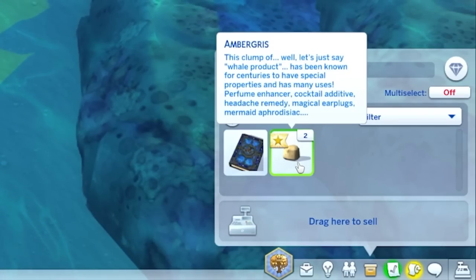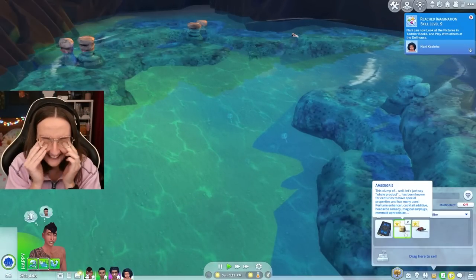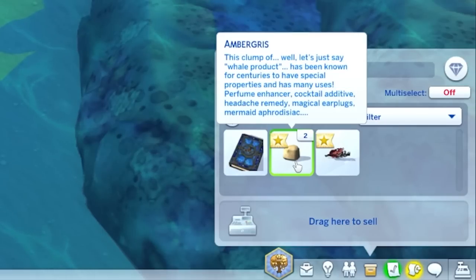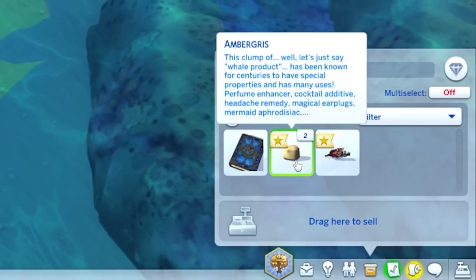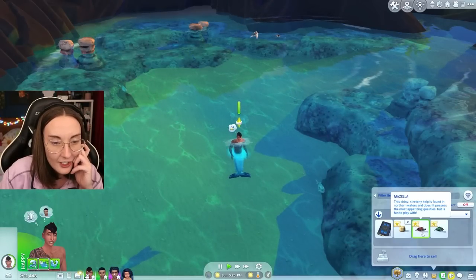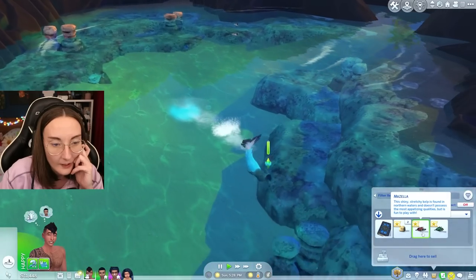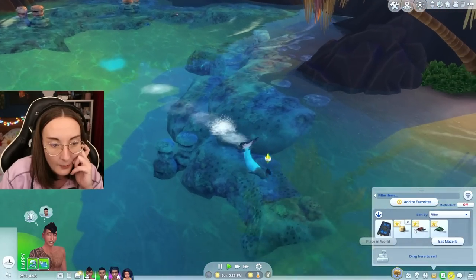How about you go look for some ambergris? This clump of sperm whale product — I don't actually know what it is and I don't think I want to know. Perfume enhancer, cocktail additive, headache remedy, magical earplugs, mermaid aphrodisiac. This shiny stretchy kelp is found in northern waters and doesn't possess the most appetizing qualities, but it is fun to play with.